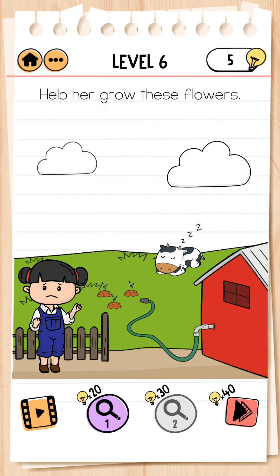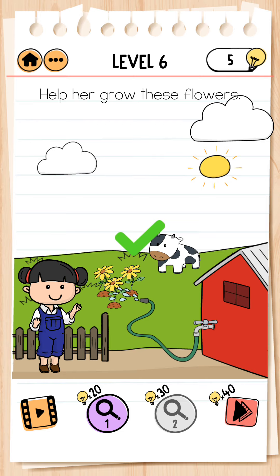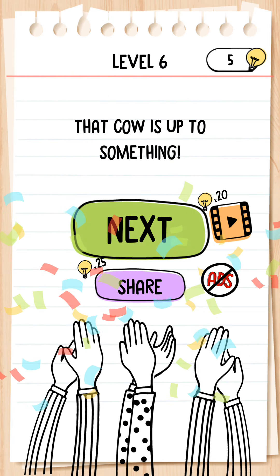Next, level 6. Help her grow these flowers. We tap on the cow, tap again, take this and apply it on the tap. Now we remove the cloud from here. The sun is rising and the flower grows. Level complete.